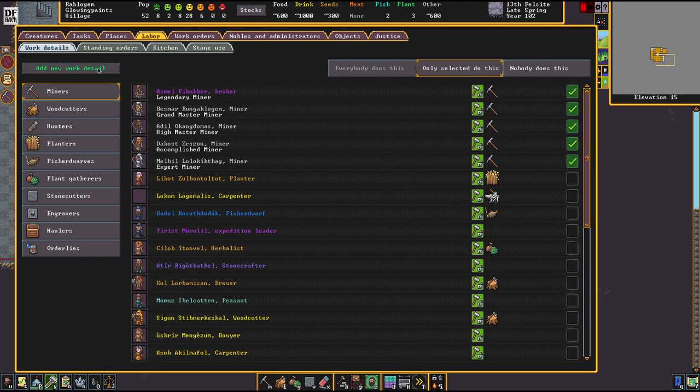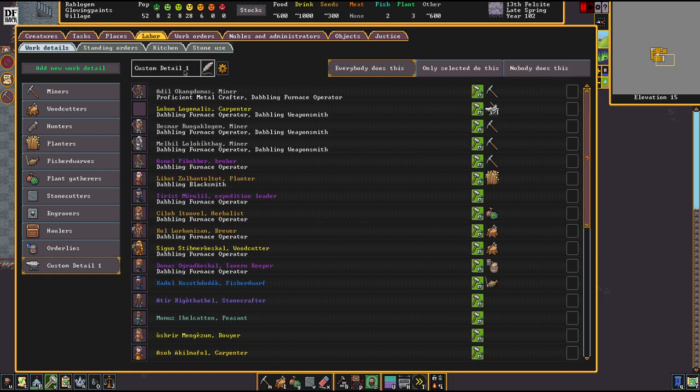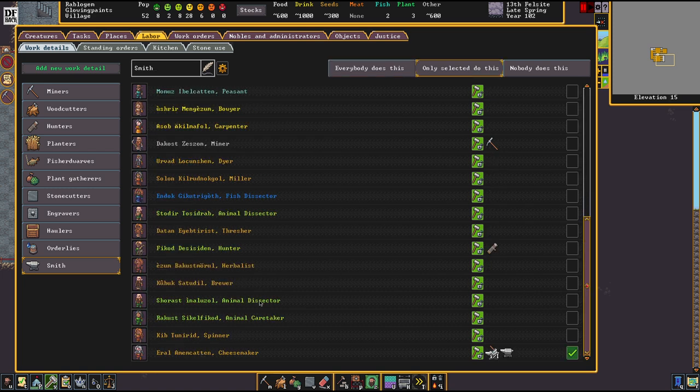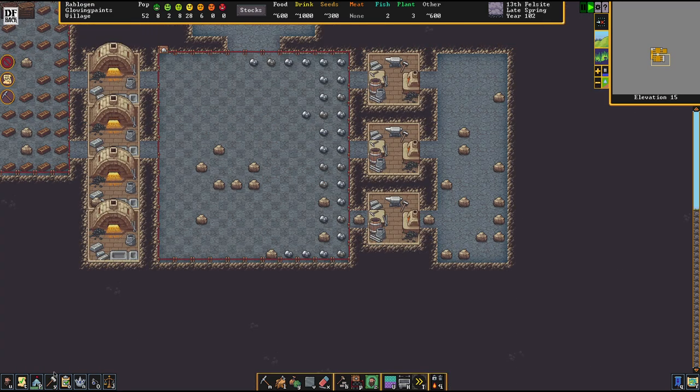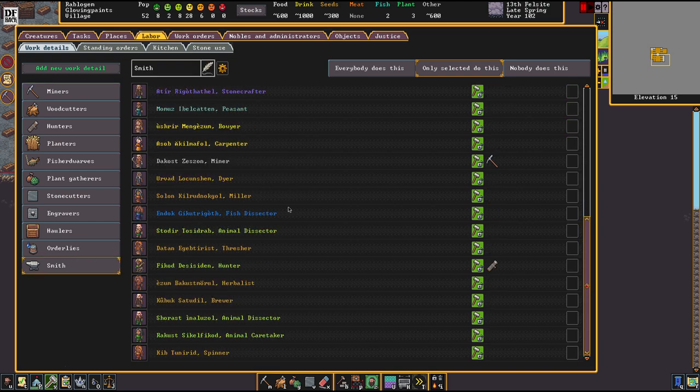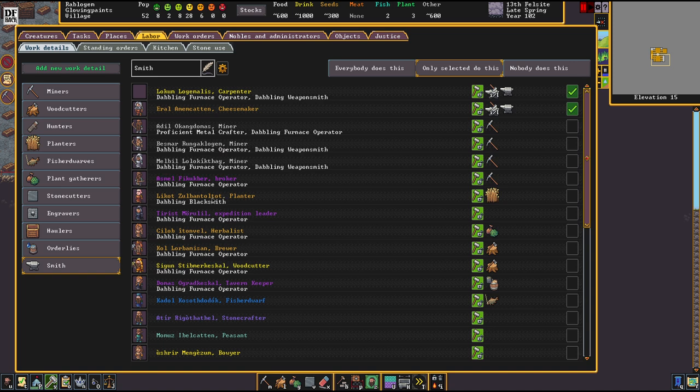We're going to make both things here. The easiest way I see to fuse my both methods together is to make one orderly work assignment for metalsmithing. I'll rename that work detail to 'smiths' and now we're going to assign the cheese maker and the carpenter - these guys are now going to be exclusively the people doing the smithing. We could also assign a third person since we have three smithies. Let's see... dabbling blacksmith.